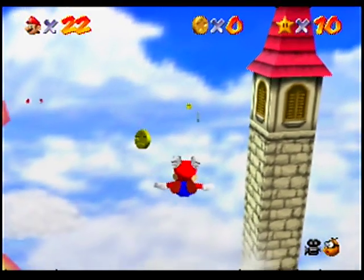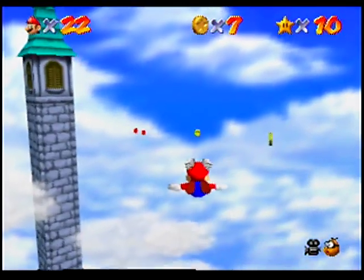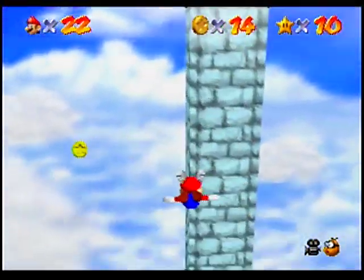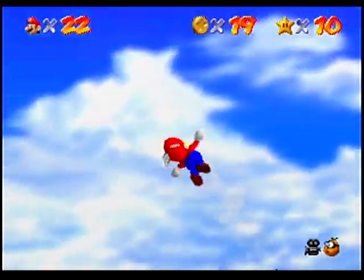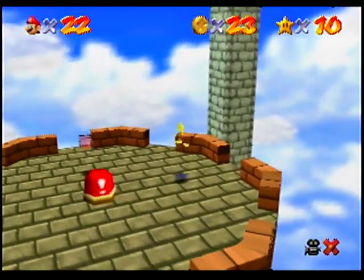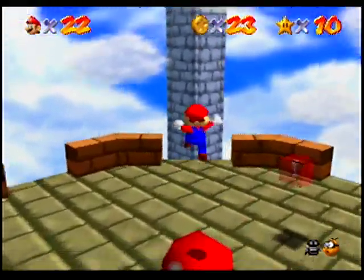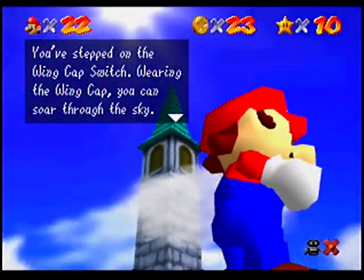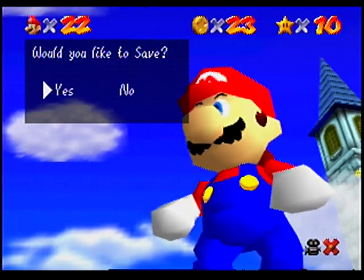So we've got a coin trail to follow. And we want to do that to get all these red coins, which we have to get on the way down, because you can't really fly up too much with this ability. And I screwed up. All right, I got the star to appear. And we made it. And we got the red switch. You've stepped on the wing cap switch. Wearing the wing cap, you can soar through the sky. Now wing caps will pop out of all the red blocks you find. Would you like to save? Yes.